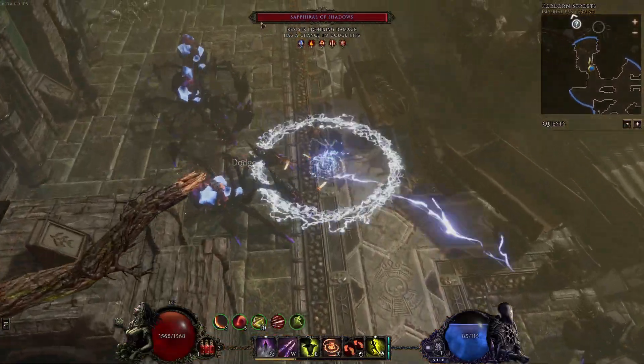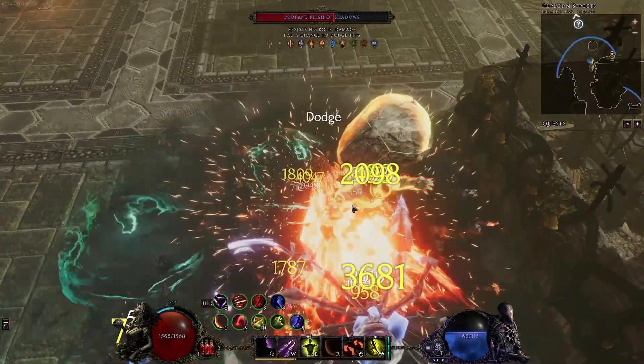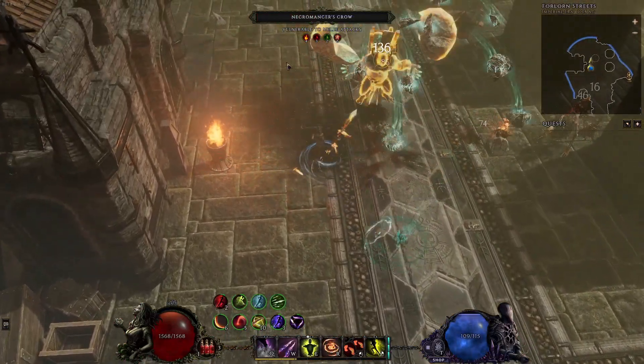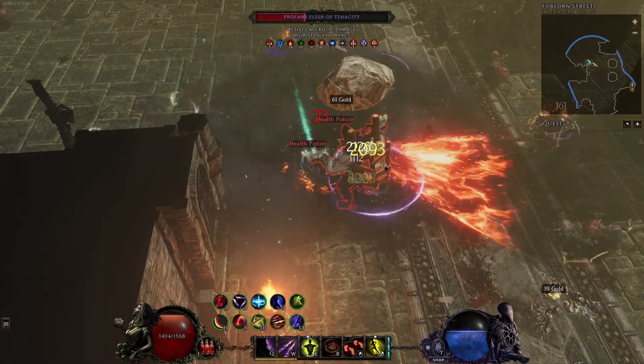We do have some sources to keep ourselves alive — we gain a lot of health gain on both regular hits and also critical hits, which is really great as we are focusing on getting as much attack speed as possible. We're also gaining some ward from the unique boots Advent of the Erased, and being a ranged build also helps quite a bit with staying alive, as we can be at a safe distance most of the time.